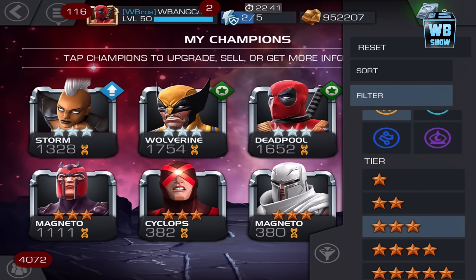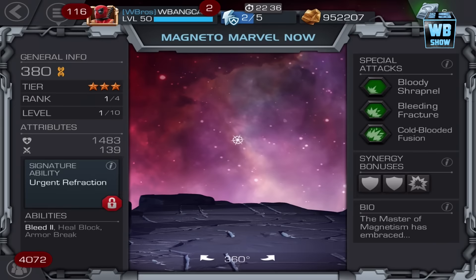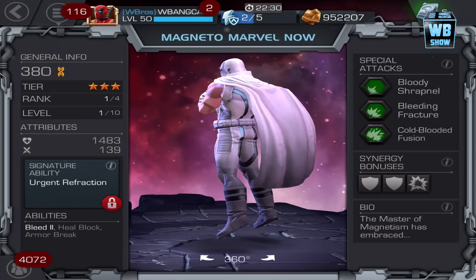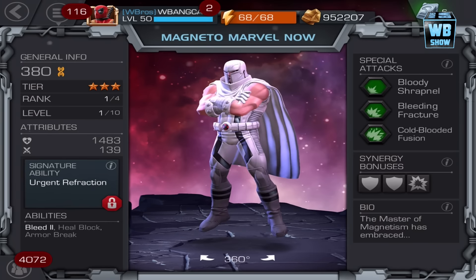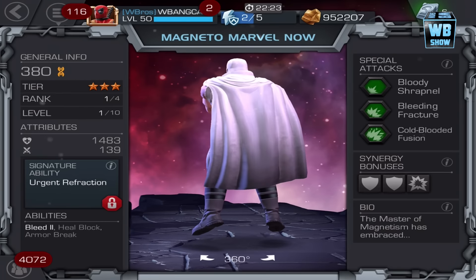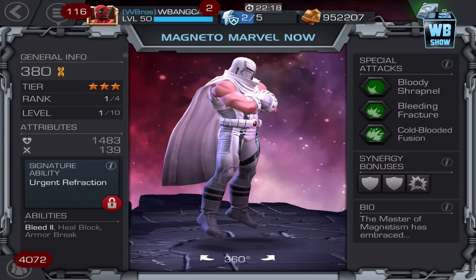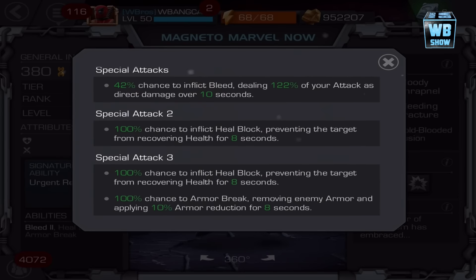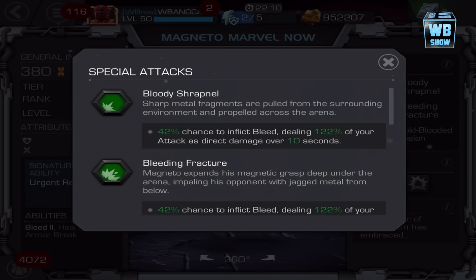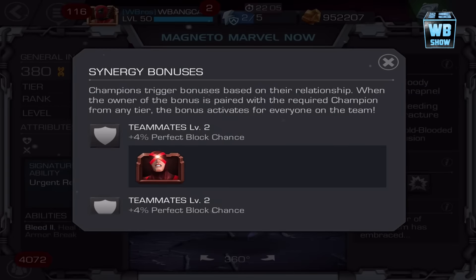This is a three-star character right here. It's very similar to the original Magneto, but here he is — 380 mutant class character, rank 1, level 1, 1483 PI, 139 attack. He has some of the bonuses, and the names are very similar to the original Magneto. I think they added one or two words into the attacks, but the attacks are the same.